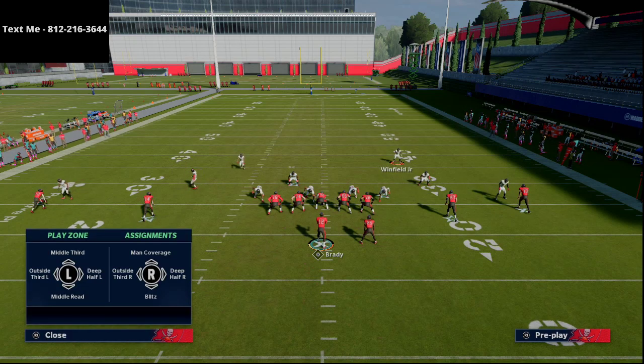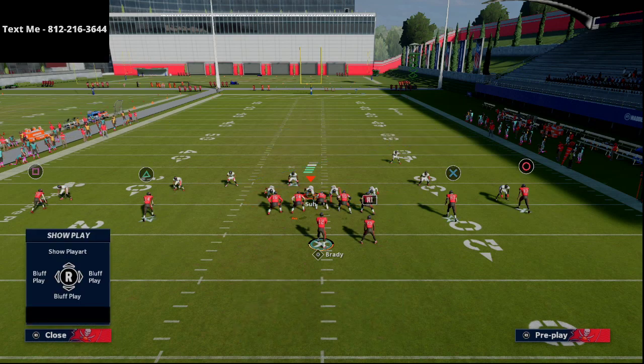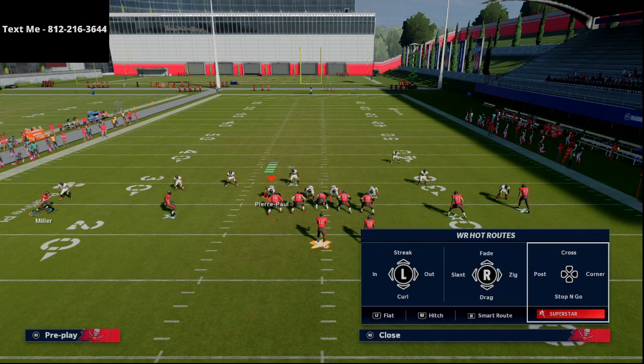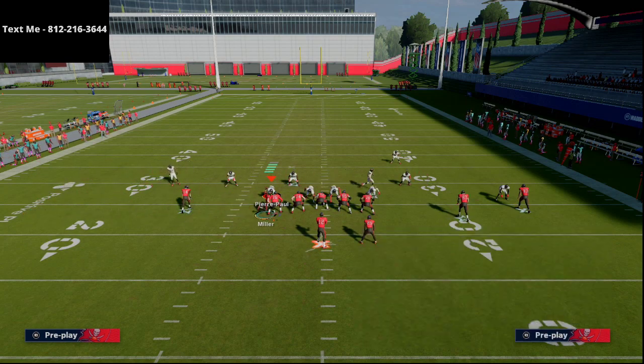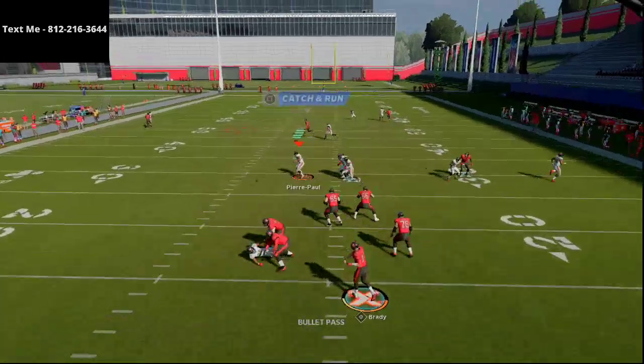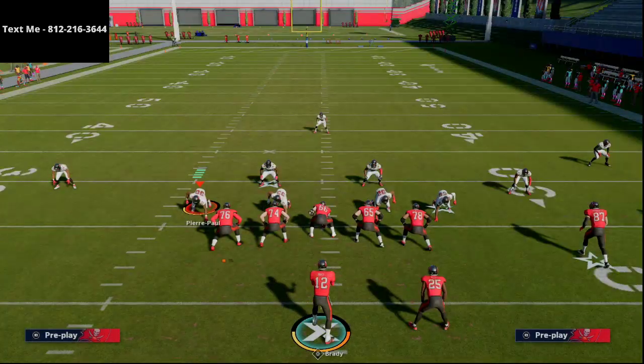If I drop this guy into a middle third and get that solo safety coverage high, with Scotty Miller on a streak coming over in motion, the route to Mike Evans is going to be wide open. This is a little adjustment to Curl Wheel that you can utilize - we haven't even released it to guide members yet. It's a very effective adjustment to glitch out Cover 3 Inverts and deep middle third coverages you'll see in Madden 21.